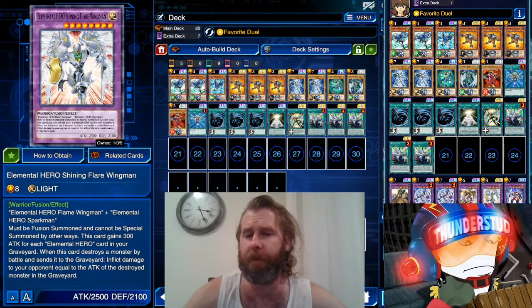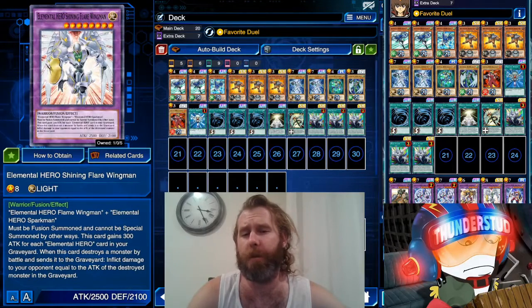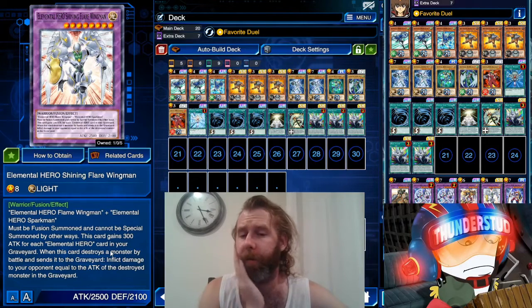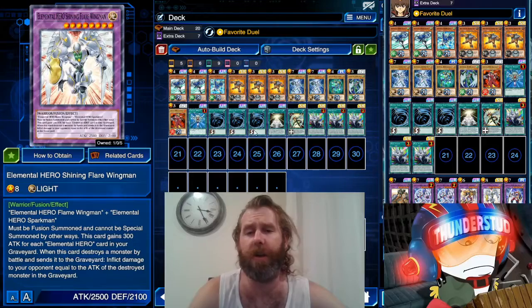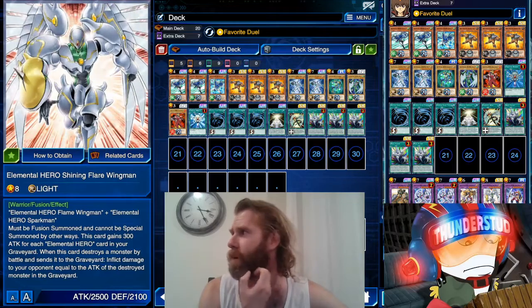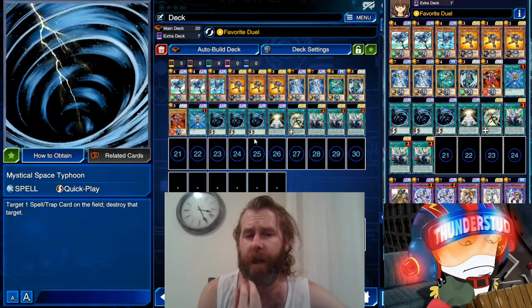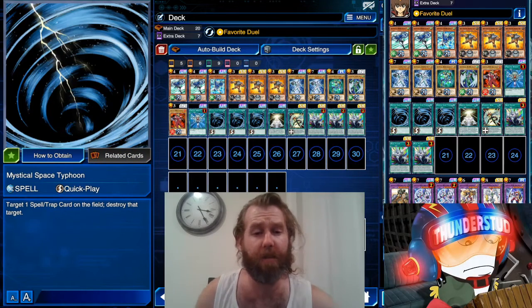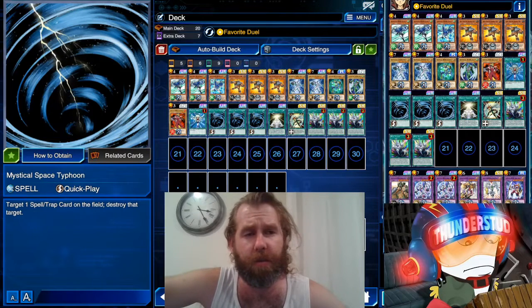We do have Grand Mole, Grand Neos, Brave Neos, Grand Merger — who's just a few normals — and then we have Shining Flare Wingman. They did add another Wingman but he just can't be destroyed by battle. It's all about Shining Flare Wingman: when he destroys a monster by battle, inflict damage to your opponent equal to its attack, and he gains 300 attack for every Elemental Hero card in your graveyard. Strong card — generally not always our go-to boss monster.